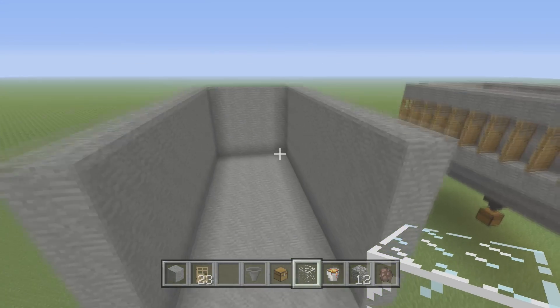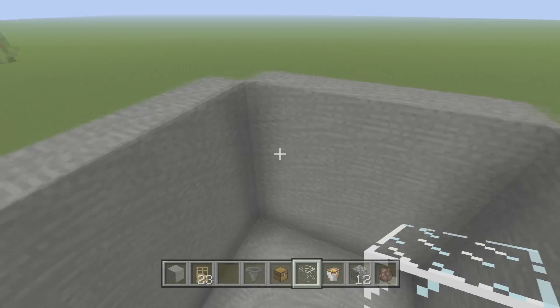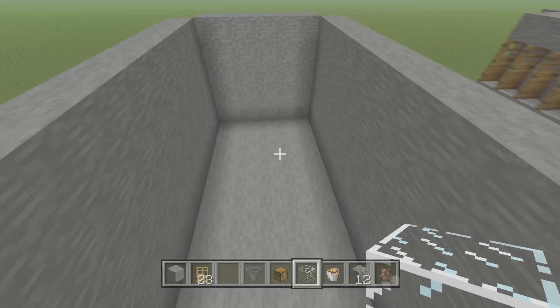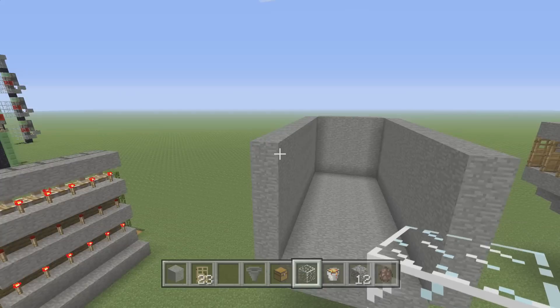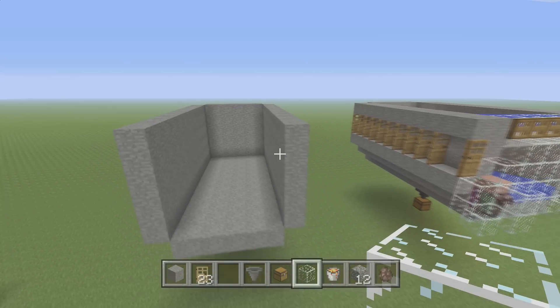The first thing you're going to need to do is make yourself a box. This box is going to be 11 long, five tall, and five wide. So it's essentially a five by five by five with 11 long in the middle. Pretty easy start.